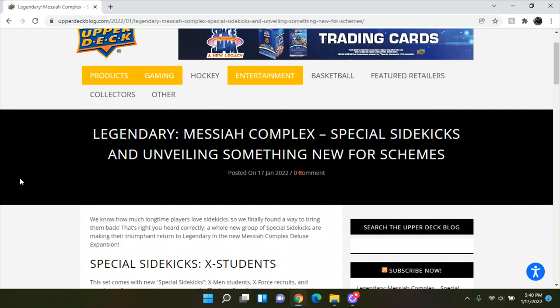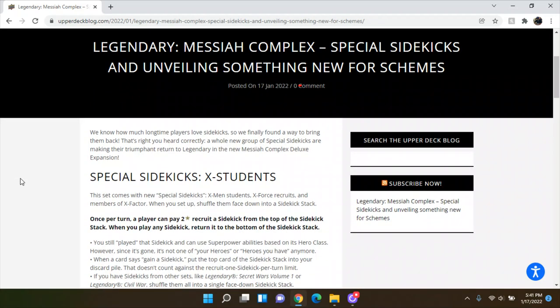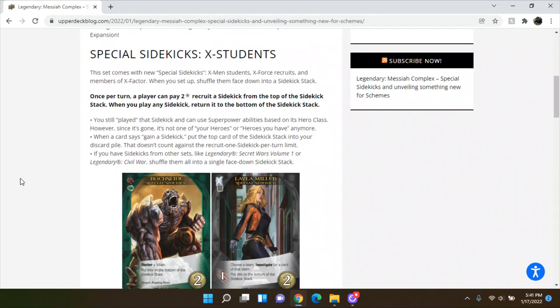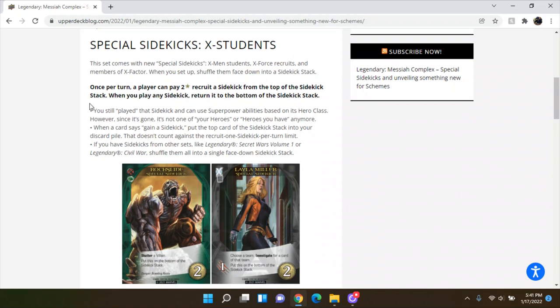Legendary Messiah Complex Special Sidekicks and unveiling something new for schemes. It says we know how much longtime players love sidekicks, so we finally found a way to bring them back. A new group of sidekicks are making their triumphant return to Legendary in the new Messiah Complex Deluxe Expansion. This set comes with new Special Sidekicks: X-Men Students, X-Force Recruits, and Members of X-Factor. When you set up, shuffle them face down into a sidekick stack, and then once per turn you pay two recruit to recruit a sidekick from the top of the stack. When you play any sidekick, return it to the bottom of the stack.